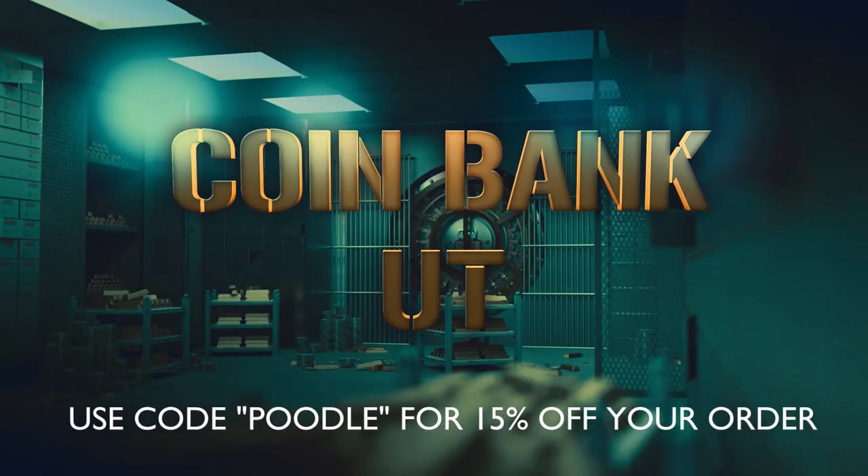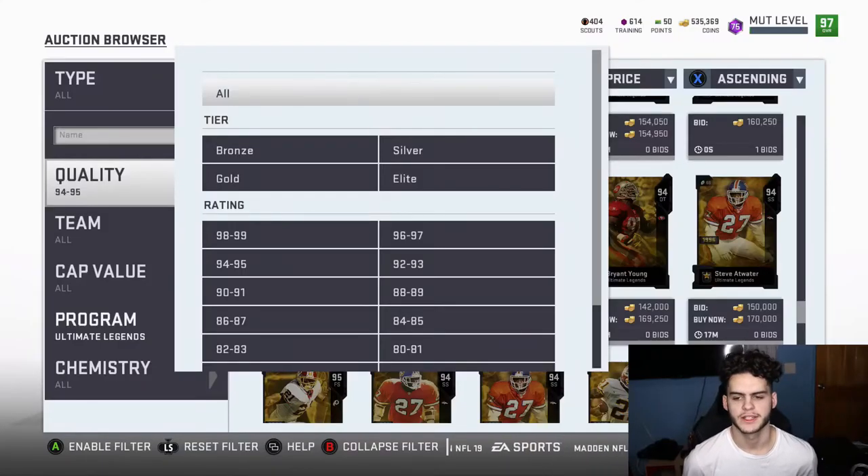For cheap, fast, and reliable coins, make sure to head on over to Coin Bank UT and use code 'poodle' at checkout for 15% off. Hey, what is going on guys, it's Poodle back and today we have another Madden Ultimate Team video.